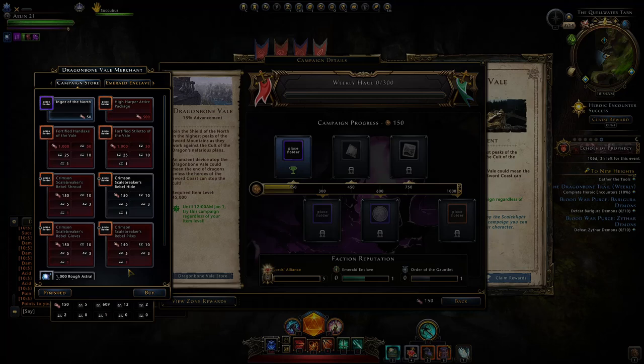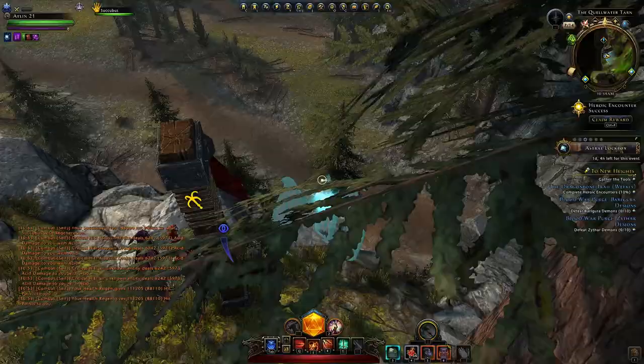You can see we have over 600 of them and they'll be used to upgrade the gear pieces. For example, this armor piece we can upgrade to legendary from the purple version which we have in our inventory.